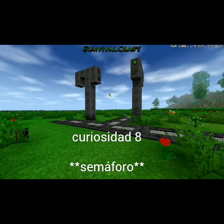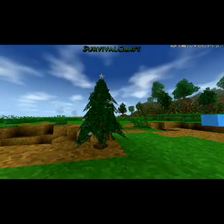Curiosidad 8: Semáforos. Como vemos, aquí hay unos semáforos que se prenden en rojo y verde, para que uno pase y otro pase. Eso no es tan curioso, pero lo tuve que agregar.